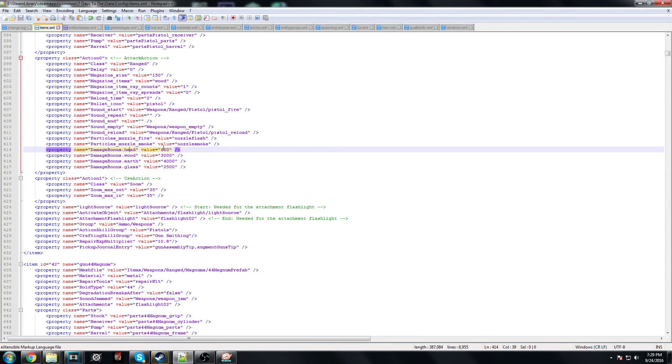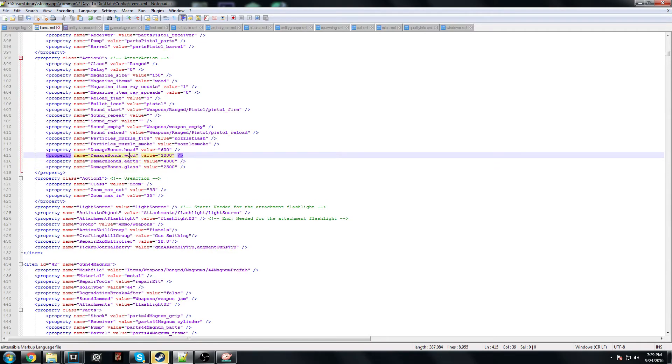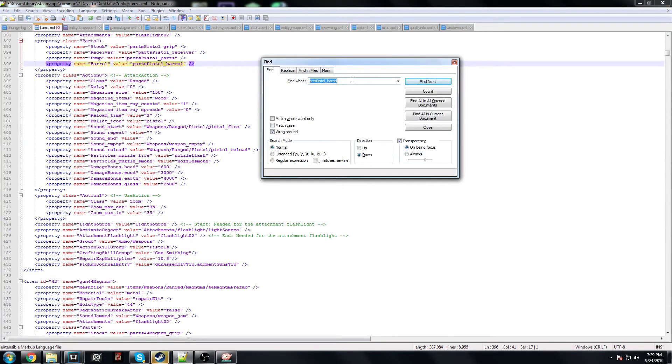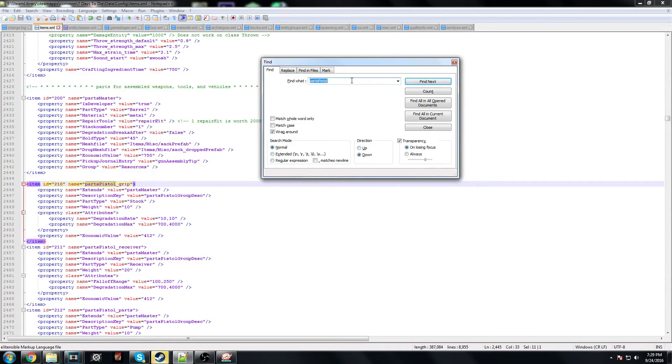The thing about this damage bonus section is it's only damage to the head — sure, you'll do 600 times damage to the head, but you will be doing normal damage to the body. This does not include regular blocks either. If there's any block that isn't considered part of the earth, you will only do the pitiful amount of damage it normally does. What you need to do is find the 'parts_pistol' section — Ctrl+F, type 'parts_pistol' with a capital P.